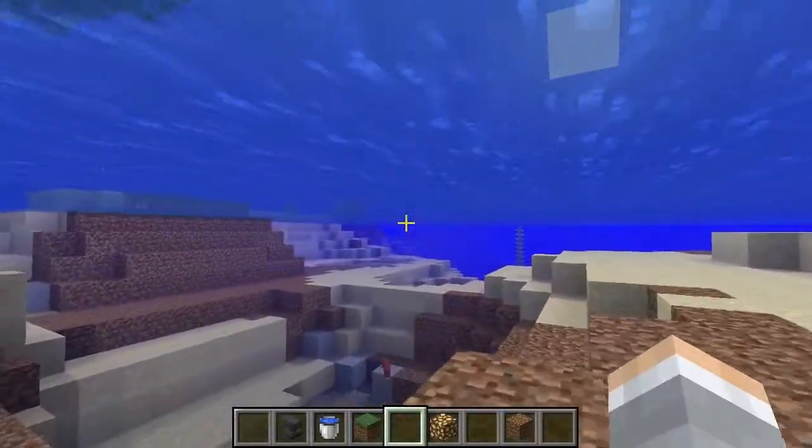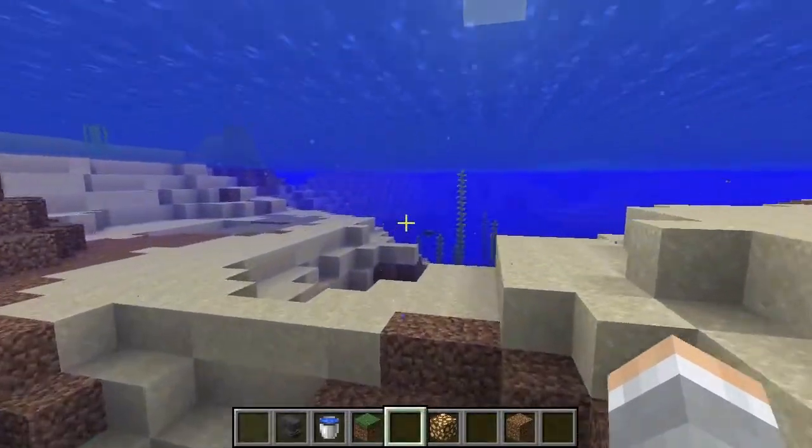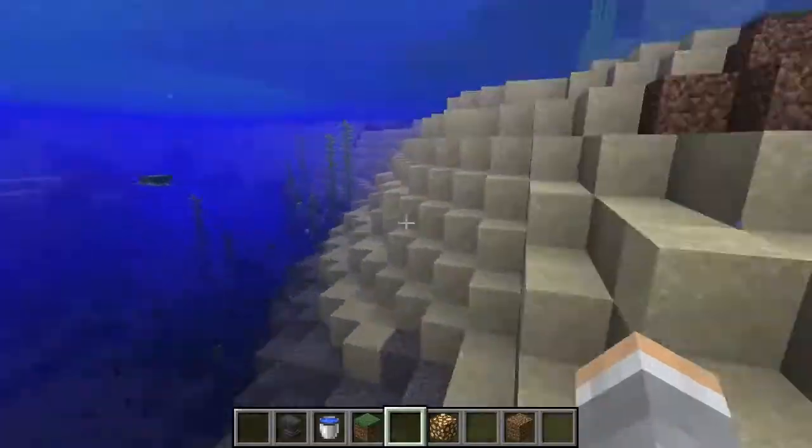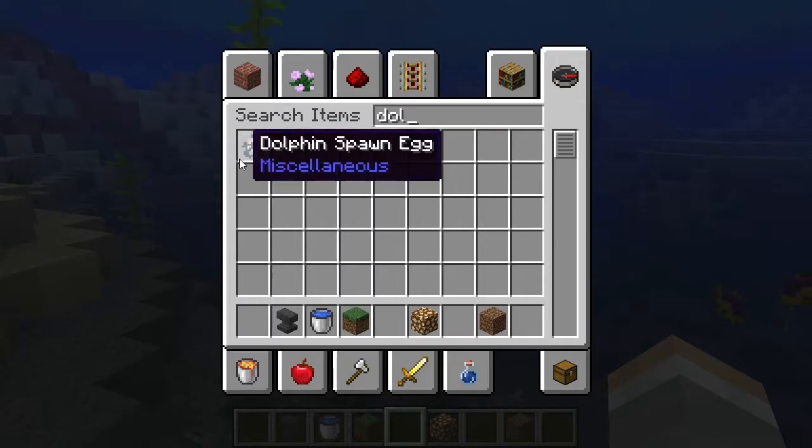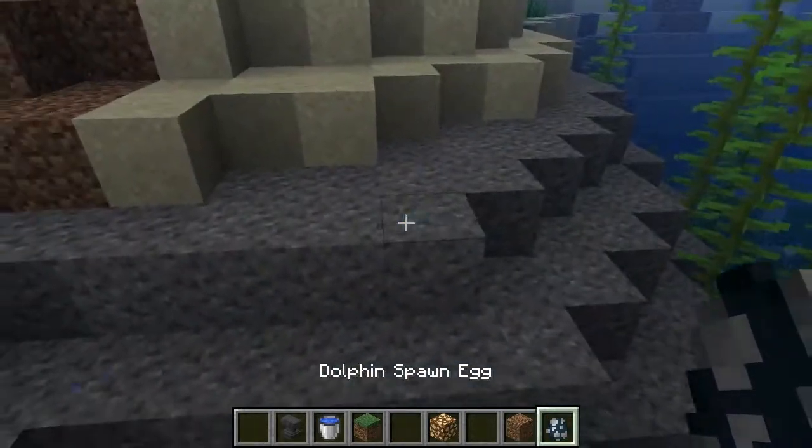Of course, it doesn't affect your swimming speed necessarily — except when there's a dolphin. Should we find a dolphin? Dolphin's grace: a dolphin swims next to you and makes you swim fast.